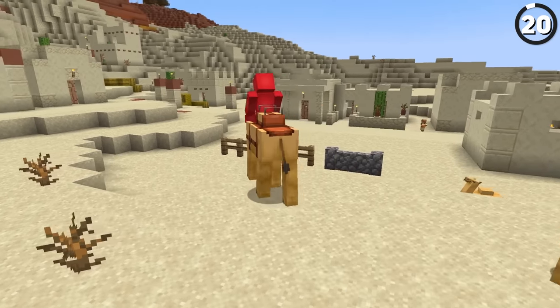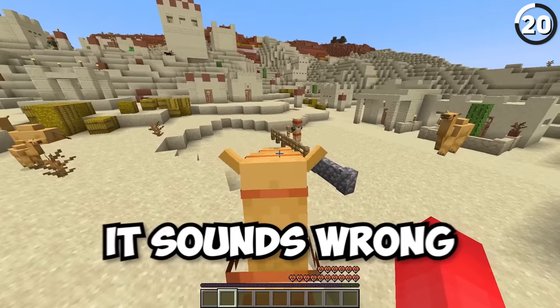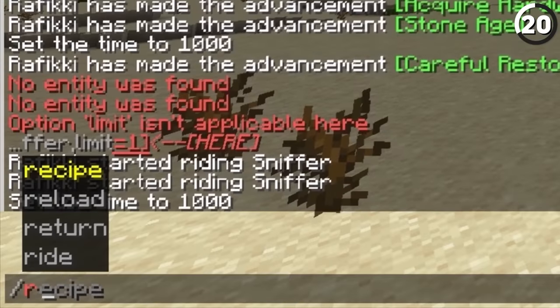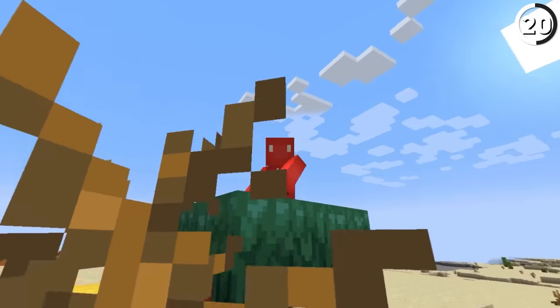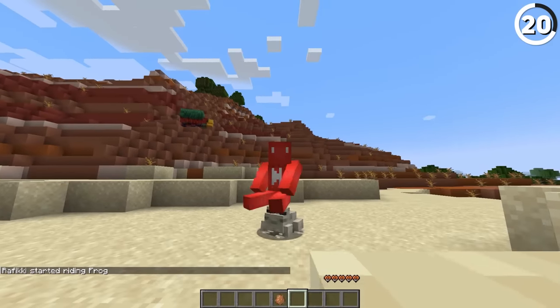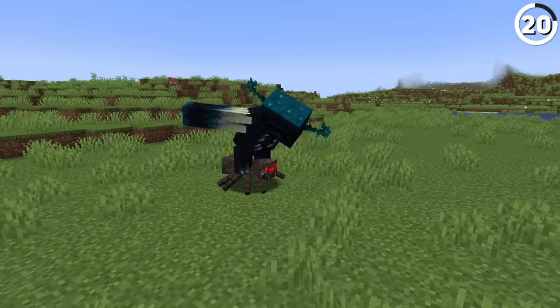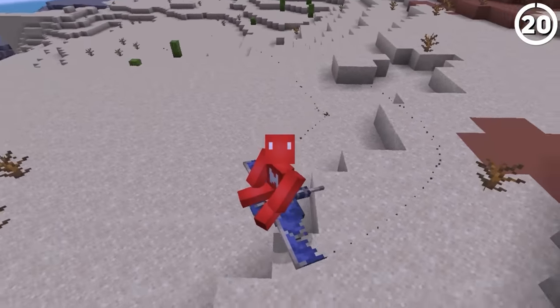Not only can we ride camels in this new update, but now camels could ride us — and everything else. With the new slash ride command, we can have any mob placed on top of another, and the results quickly get out of hand. If you thought spider jockeys were bad enough, you haven't seen anything until you get to the likes of a warden jockey or a bee jockey. There's so much to play around with here — just boot it up and try it yourself.